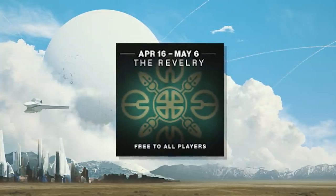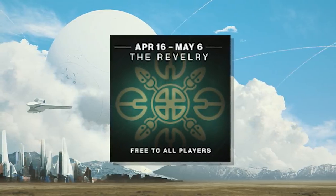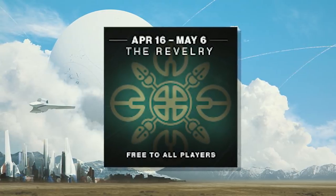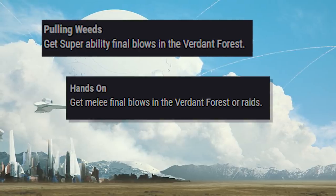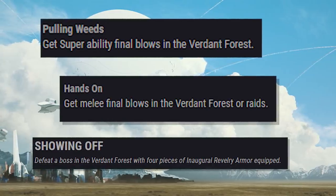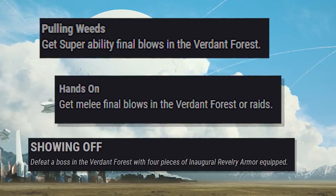Revelry bounties refresh every day and include completing objectives in the Verdant Forest — basically a reskinned version of the Infinite Forest where you'll need to kill enemies to progress. Some examples of these daily Revelry bounties include: get super ability final blows in the Verdant Forest, get melee final blows in the Verdant Forest or Raids, and defeat a boss in the Verdant Forest with 4 pieces of the new Revelry armor equipped.